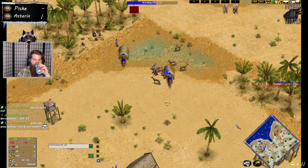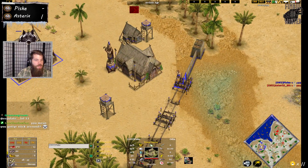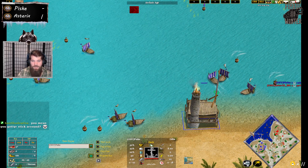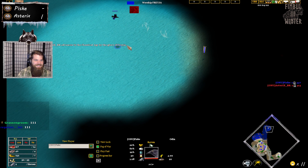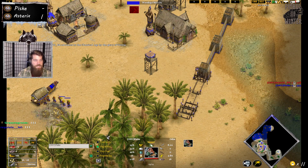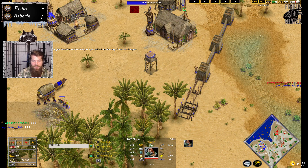Asterix just barely clicked up through Freya, so the walls are definitely going to be useful for him. If Asterix cannot do damage fast enough, Pisky is going to have a killer, booming economy.